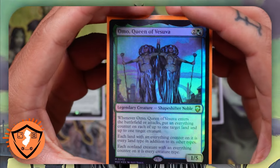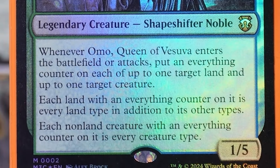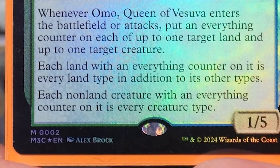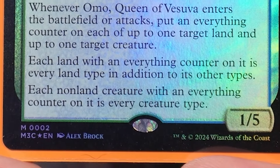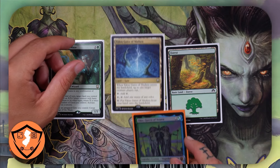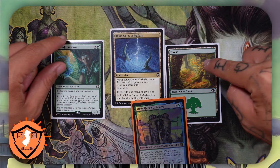Our commander Omo reads: whenever Omo, Queen of Vesuva enters the battlefield or attacks, put an everything counter on each of up to one target land and up to one target creature. Each land with an everything counter on it is every land type in addition to its other types. Each non-land creature with an everything counter on it is every creature type. So let's say Omo enters the battlefield and I put an everything counter on this forest.